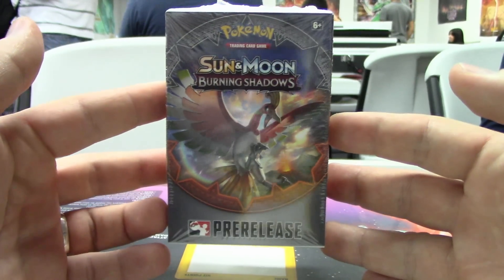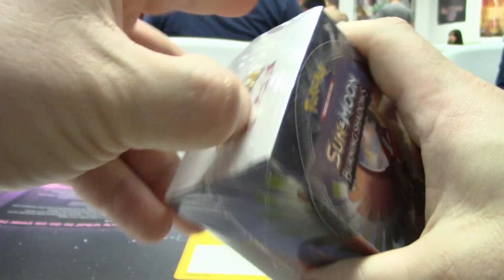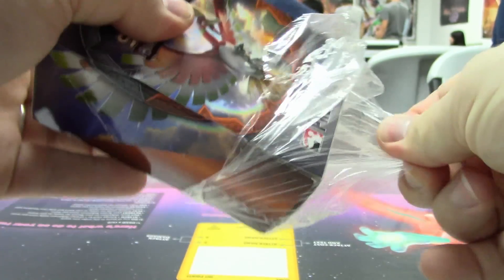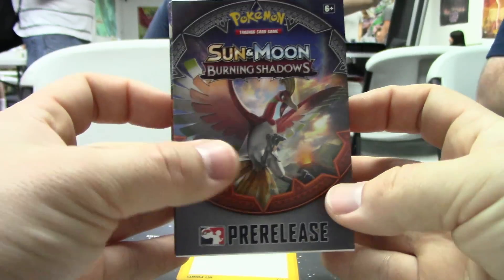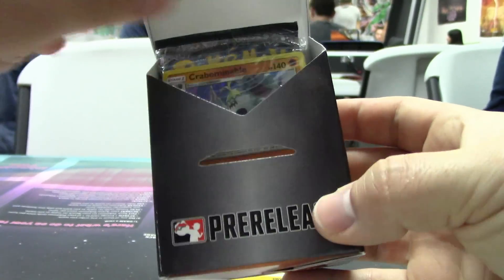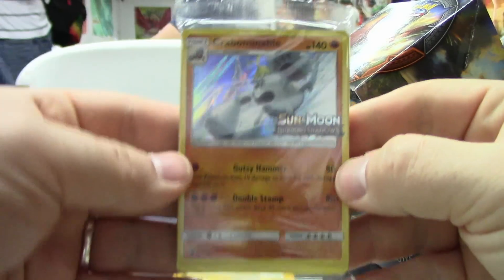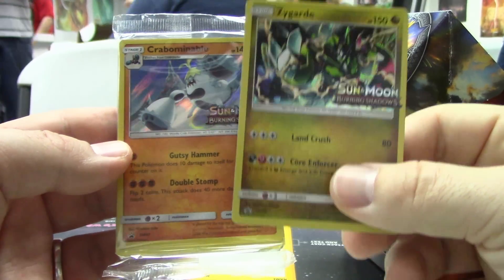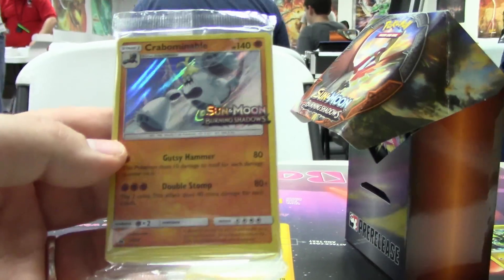Alright guys, here we go again — pre-release number two. The hunt to actually pull something decent. We'll do a second one, but only if we don't pull anything in the very first one. And we did not. So you guys get a two-for-one special here today. Let's see what promo we get. I got the other one! Crabominable — and you've got the Zygarde. Professor A has saved the day. All four pre-release promos — nailed it.